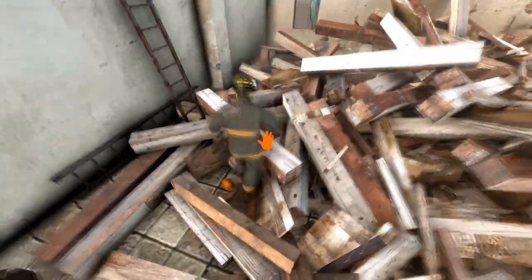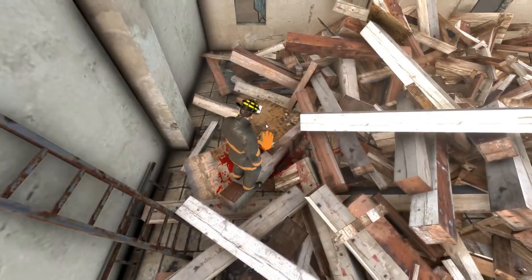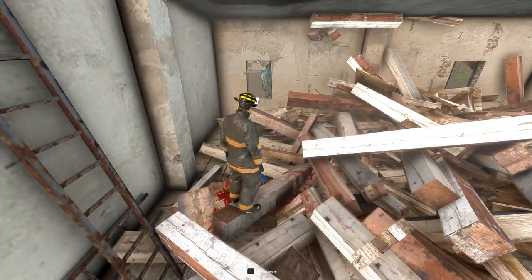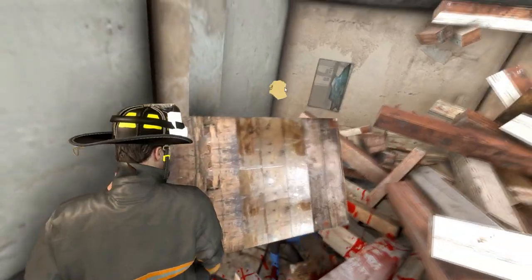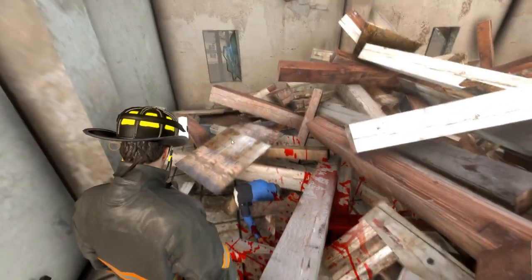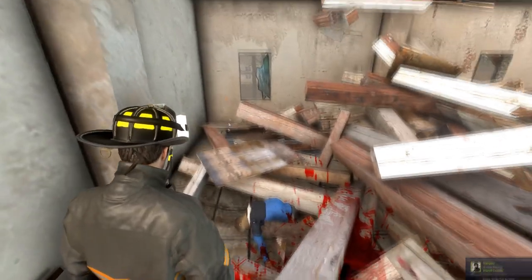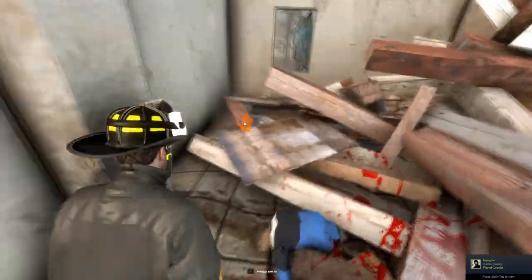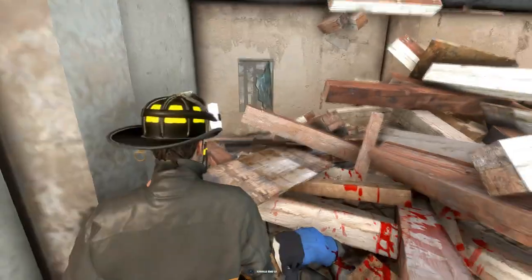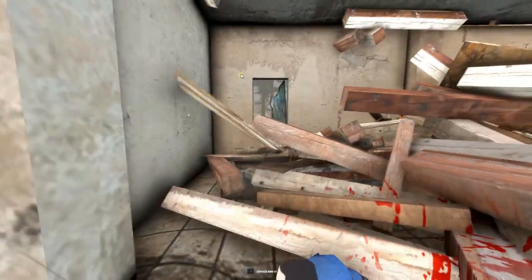We've made it up to the collapse zone and pretty quickly found the patient. As you may know, these collapse calls are never the same, so the patient will never be in the same place — we just got lucky to have them pretty obvious. You can grab debris with the mouse; make sure you use Alt to bring up the cursor so you can specifically grab what piece you want. You can also grab the patient's limbs to drag him, as he has ragdoll physics. This goes for any EMS call — he can now be dragged.